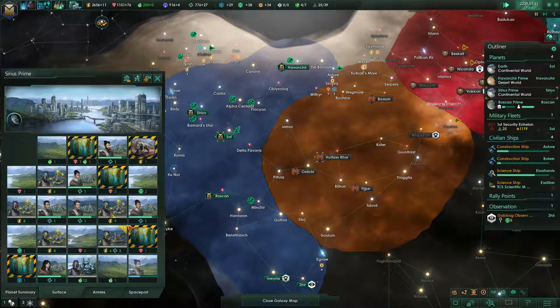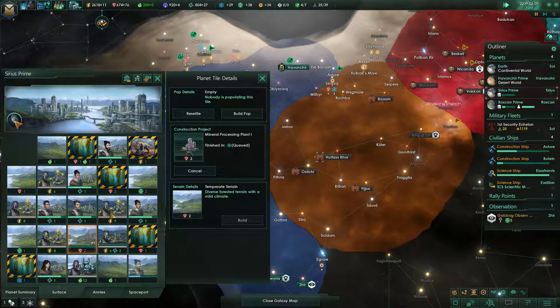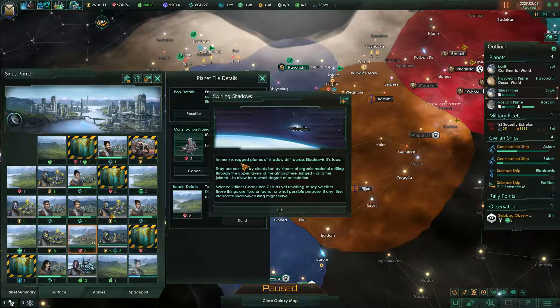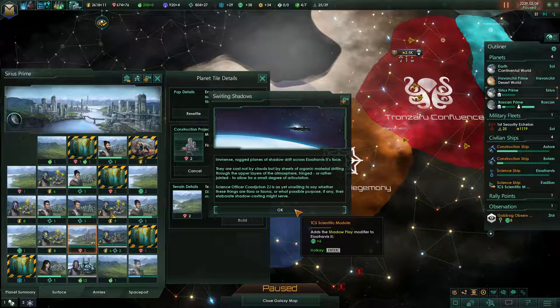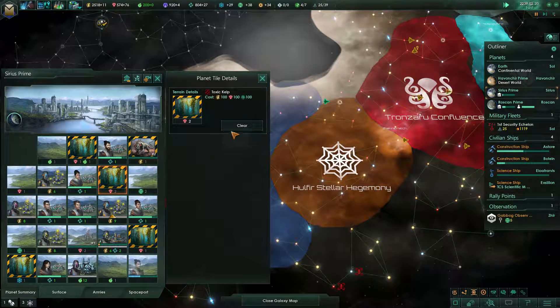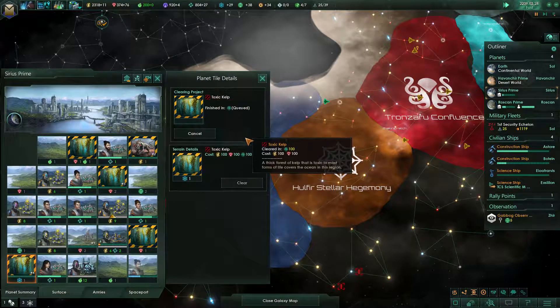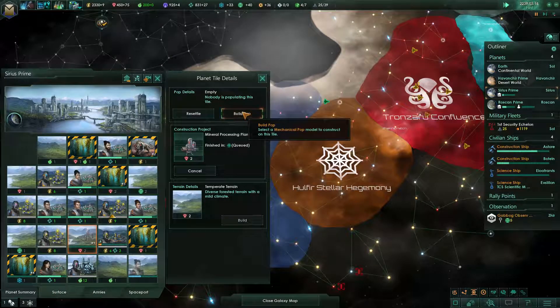Let's go to Sirius — we can upgrade this building and build the processing plant which gives plus 10 percent. Immense wrecked planes of shadow drift across a world: they are cast not by clouds but by sheets of organic material in the upper atmosphere, jointed to allow articulation. The science officer is unwilling to say whether these are flora or fauna. That gives plus six society research. I want to clear those tiles and build the science bot — also adding a population.